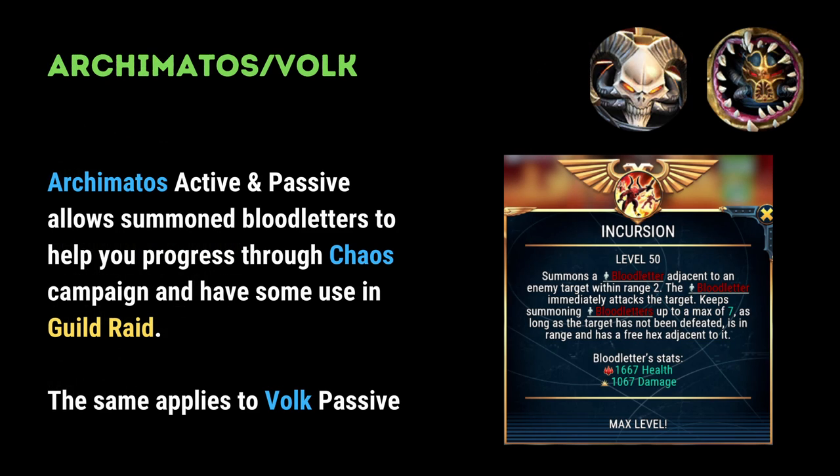In terms of secondary priorities — characters that you can stick some badges in, but don't go crazy — we can look at Archimatos and Volk.